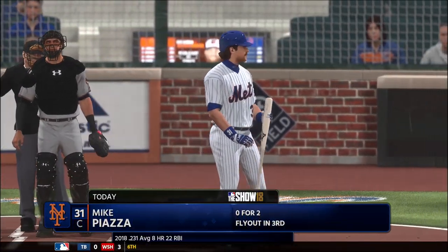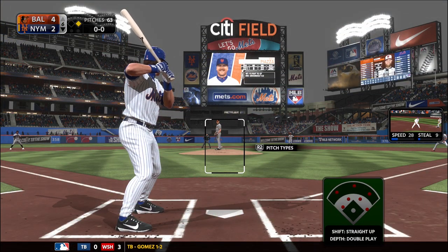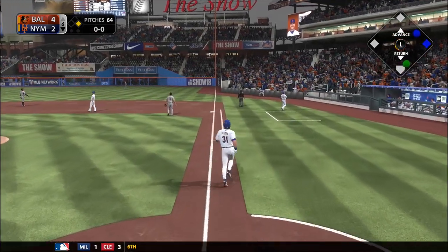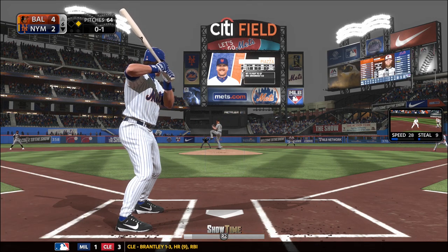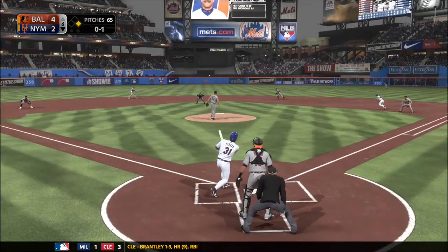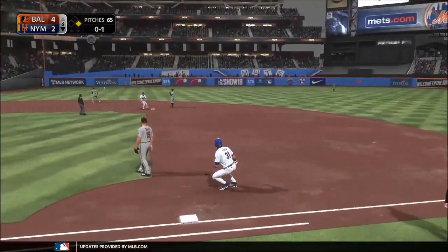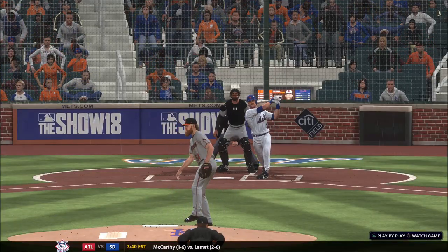Ready for another shot now, Mike Piazza 0-for-2 on his line thus far. Ready to deliver, here's the first pitch — he extends nicely and this ball is driven to right field and deep. It'll fade just at the end and winds up a long foul ball. 0-1 count — back up the middle and in for a base hit! No mistake what he was sitting on, looking for a dead red piece of cheese middle of the plate, and he didn't miss it.